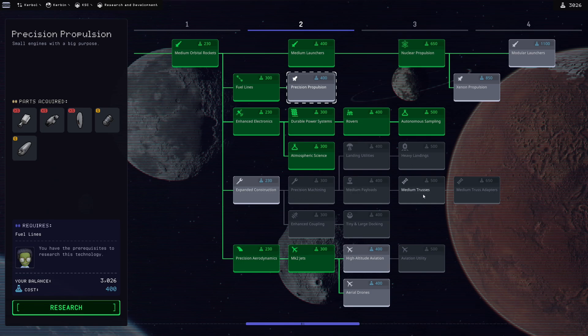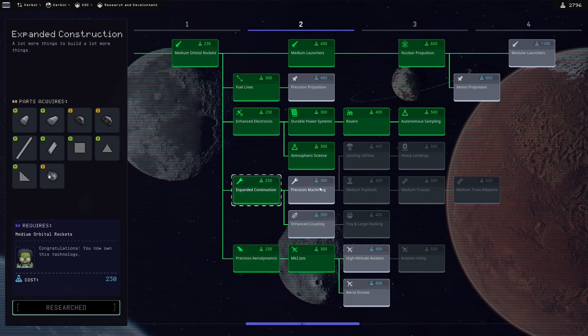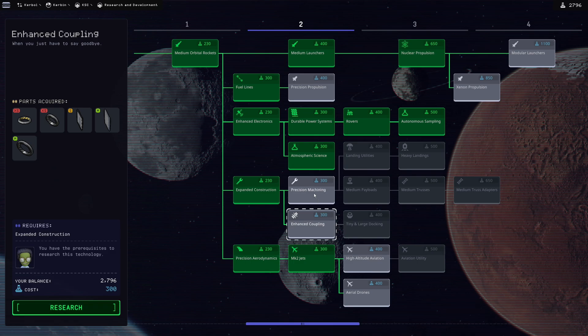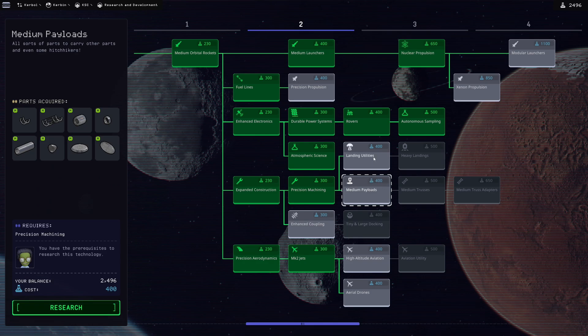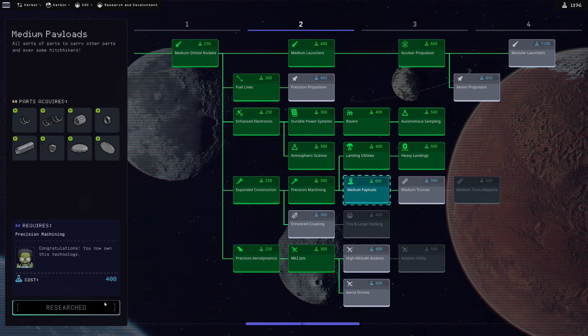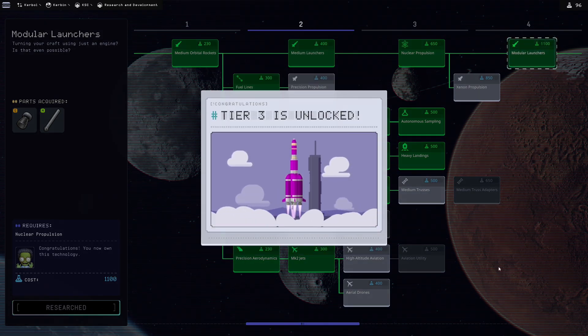The thing I think I want to dig towards more than anything — medium payloads could be good. Let's dig through this enhanced coupling: new stack decoupler sizes, stack separator sizes, precision machining, medium payloads, landing utilities, heavy landings. And modular launchers so I can keep working my way up the higher end of this tech tree. Tier 3 unlocked.